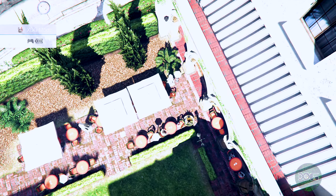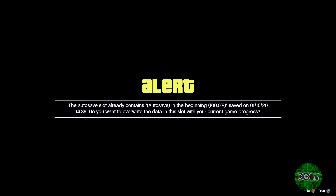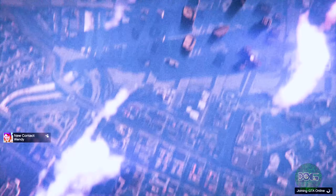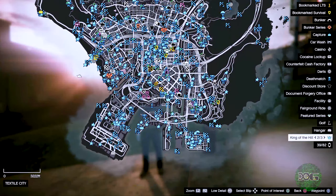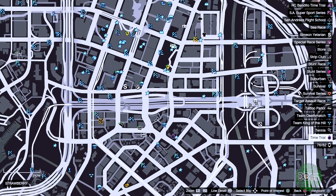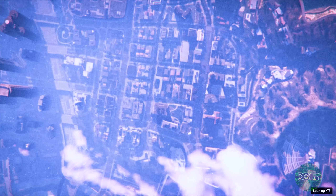Start up GTA 5. As soon as you load in, make sure you hit the options menu, hit Game, and load that modded save every single time. You should load with Franklin. Simply start an invite only session, and once that IOS starts find the time trial. Then find the closest parachute job to the time trial - right here - and start up this job. You can do it solo.